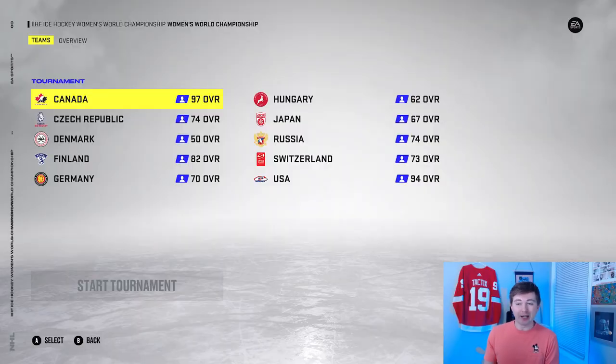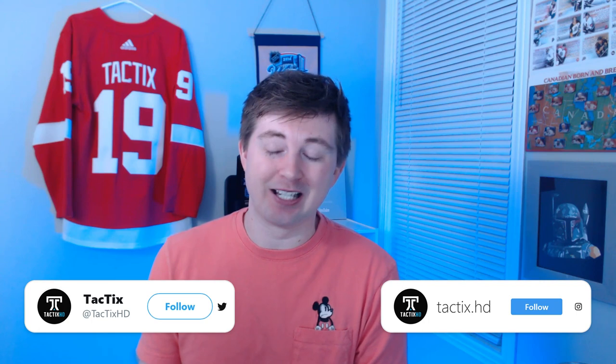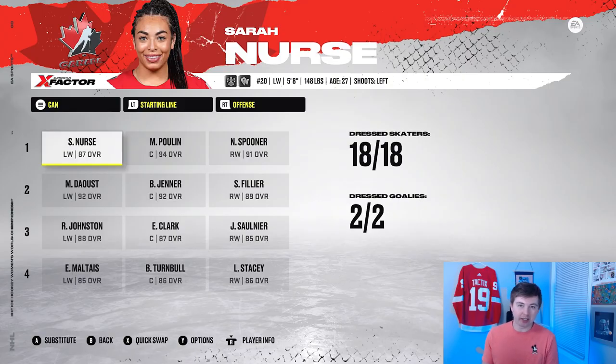I just realized I forgot to point out the ratings. There's quite a difference between a couple of teams and the rest. Canada is the highest rated team at 97, USA second highest at 94. These teams are pretty much always playing each other for gold. Finland is decent at 82. Then you have some teams in the 70s — Russia, Switzerland, Czech, and Germany. Then a couple teams in the 60s — Japan and Hungary. Denmark is only a 50, so when they play Canada or the USA, it might be like a 20-nothing game.